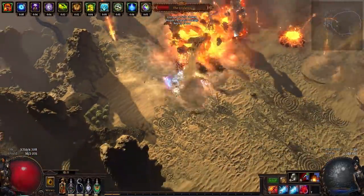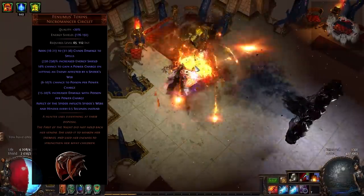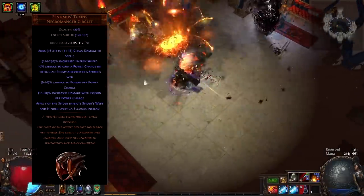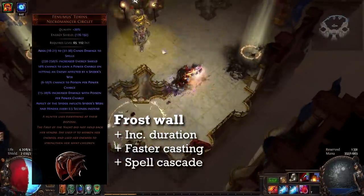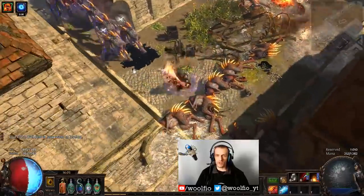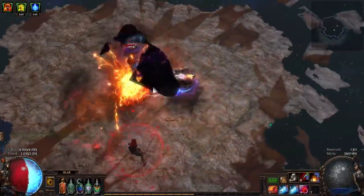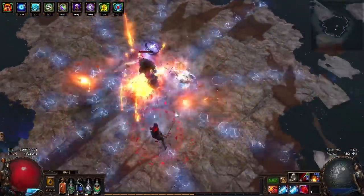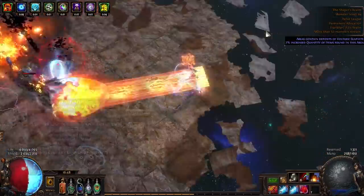In my boots I have Frostblink linked with GMP, Faster Casting, and Arcane Surge level 3. Combining with the Phenumus helmet, you can generate power charges on hit, which is a massive quality of life improvement because I hate using Orb of Storms with Power Charge on Crit. That's basically the only reason I'm using the Phenumus helmet — you could use any other helmet, especially if you can get the extra geyser helmet enchantment for more damage, but you'd need another way to generate power charges. In my helmet I have Frost Wall linked with Increased Duration, Faster Casting, and Spell Cascade. You don't have to use Frost Wall, but once you meet Porcupines you'll be happy to have it — it can also imprison bosses between the frost walls, though some bosses can pass through or use skills to go over it.